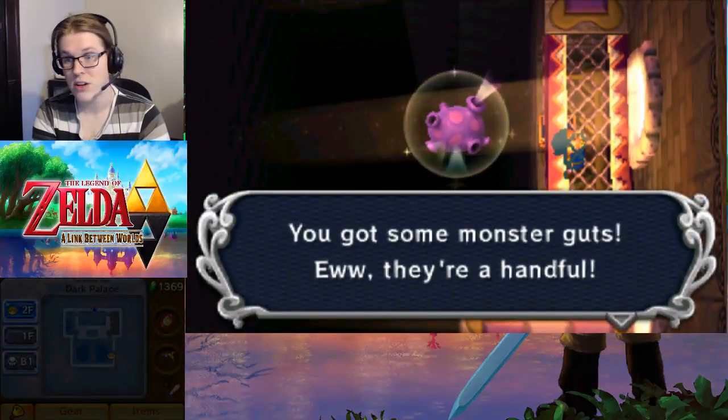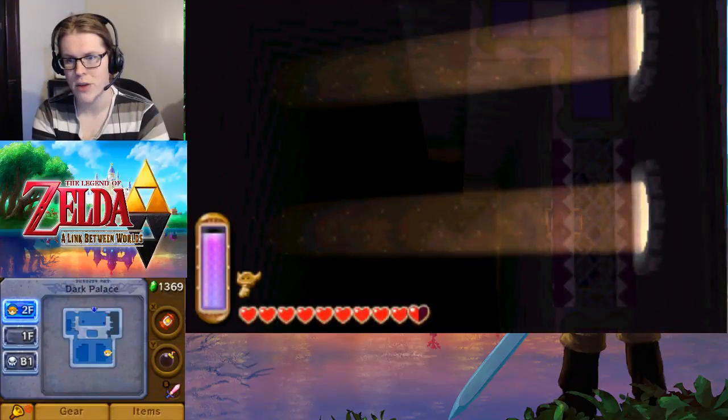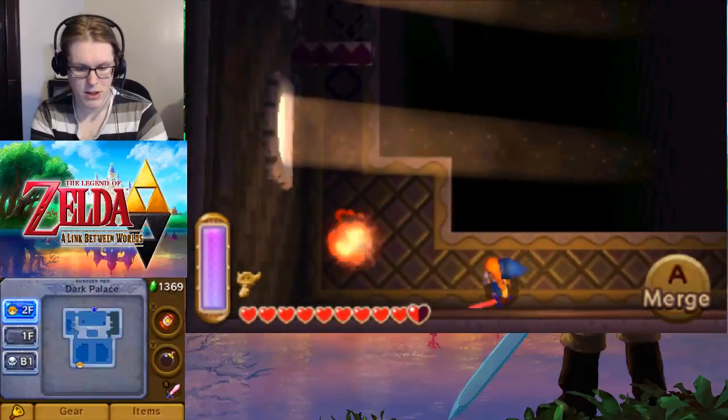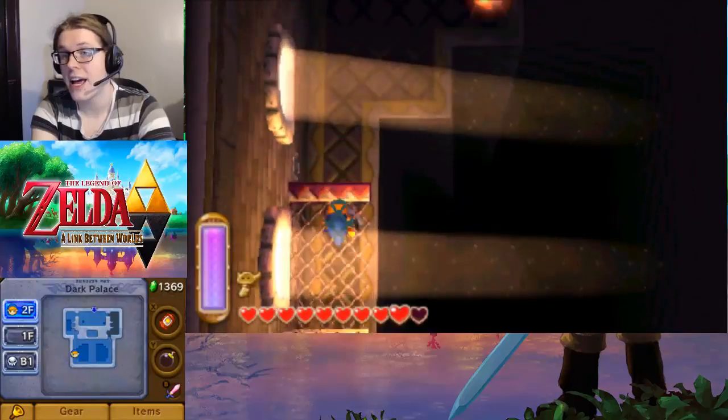At this point we'll pick up this monster guts. I don't think you can just straight jump - yeah, no. You cannot just jump down to the first floor, unfortunately. That would save me a lot of time. Instead I'm going to keep trying, I guess.